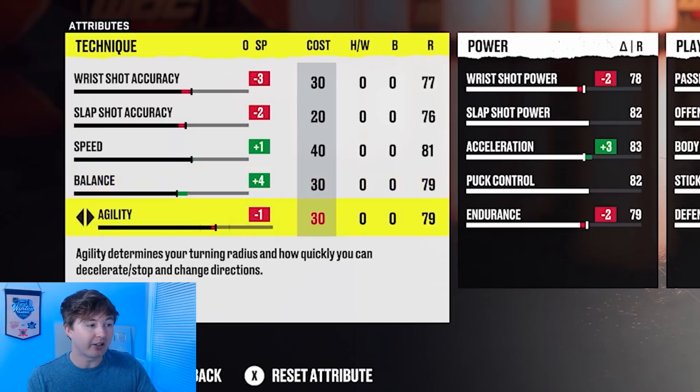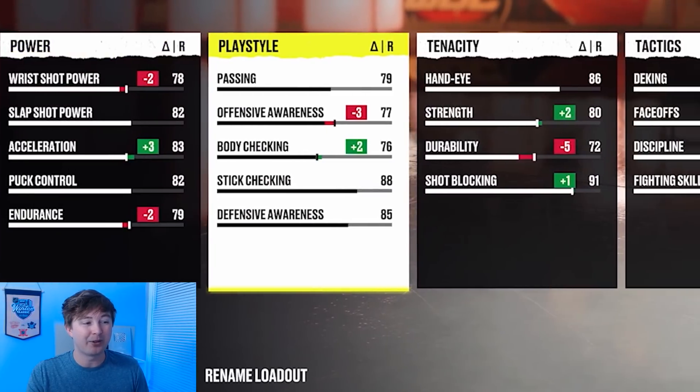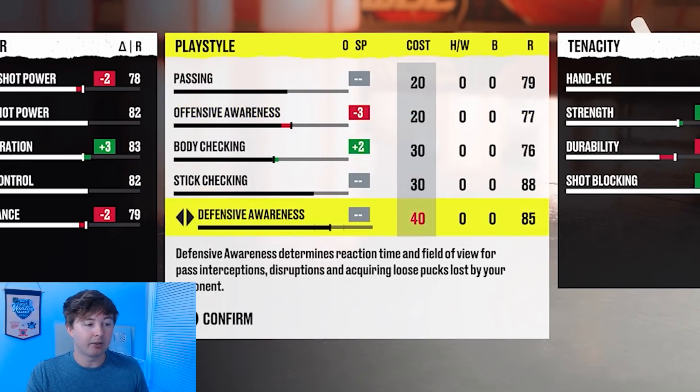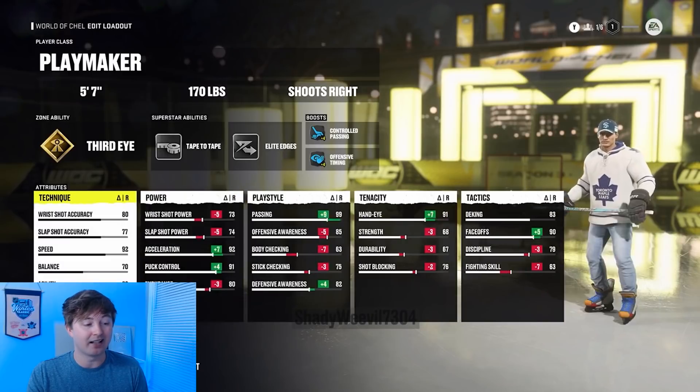On top of that, they actually have a description for each stat now. So agility — you can see it determines your turn radius and how quickly you can decelerate, stop, and change directions. This is a big thing for offensive and defensive awareness. Everyone's always wondering what those things did. Offensive awareness handles your reaction time and field of view in offensive scenarios — for example, how quickly you react to pick up a loose puck or react to a pass from a teammate. And then defensive awareness determines reaction time and field of view for pass interceptions, distributions, and acquiring loose pucks lost by your opponent. The fact that it actually tells you now what every stat does, I think it's very cool.